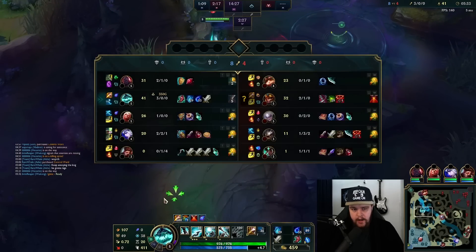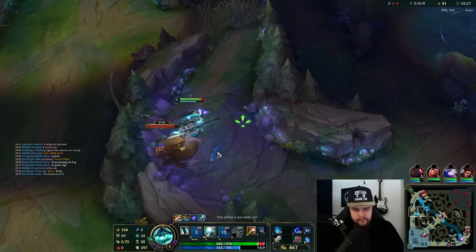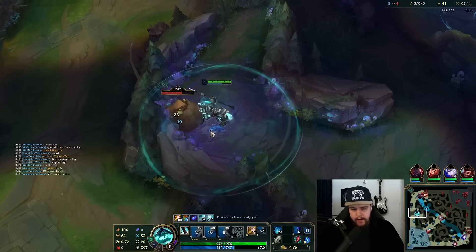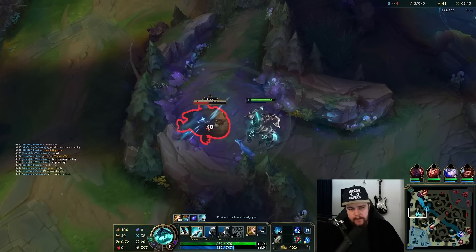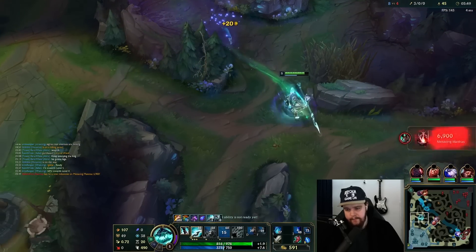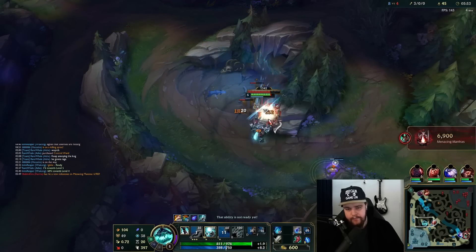Jarvan is there — I just have my camps to clear now so I'll go for that. In that situation by the way, those are situations where you have to help your laner push the wave because he was very low HP — it's going to take him way too long to push by himself. So I have to clean that up for him, use my E between camps to get mobility here and keep the tempo going.